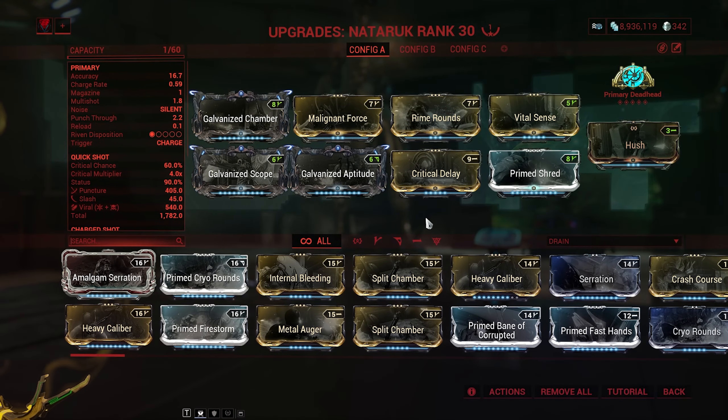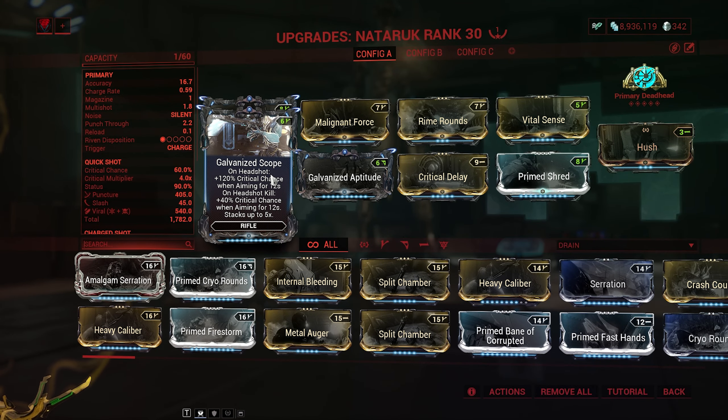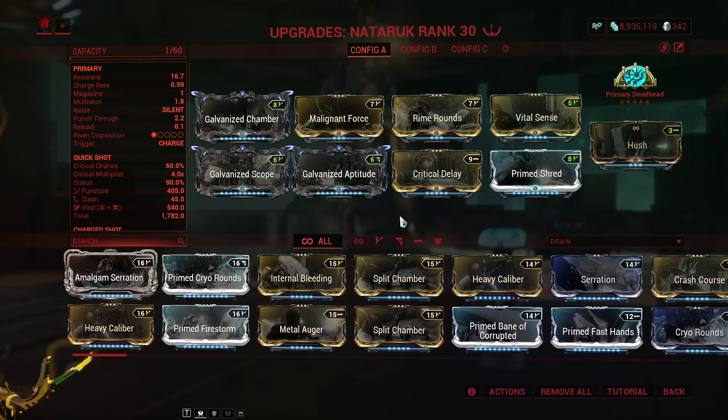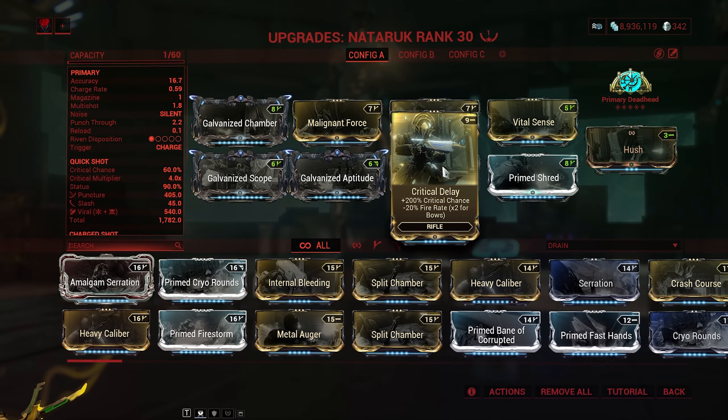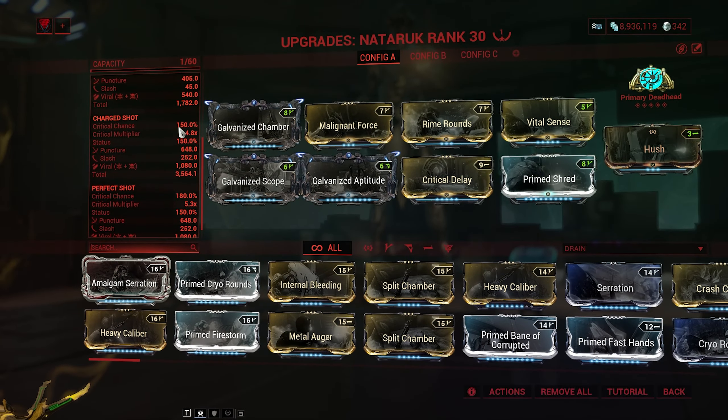So let's look at the build we're using on the Nataruk. It is one form of build, because this weapon is so huge. Kristat hybrid weapon — we're using Galvanized Chamber of course, Galvanized Scope for that extra critical chance through headshots, pairing up with Critical Delay, so we're getting a lot of that critical chance as per usual. Keep in mind that we're using the critical chance on the charge shot, so these are the stats that really matter.